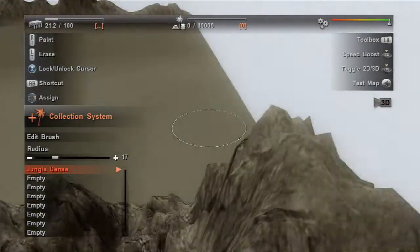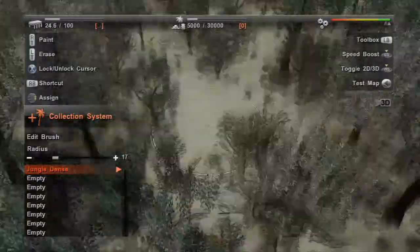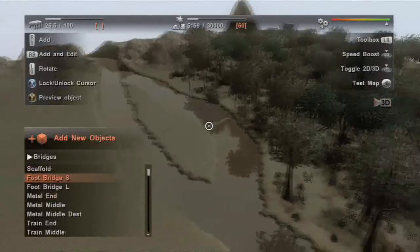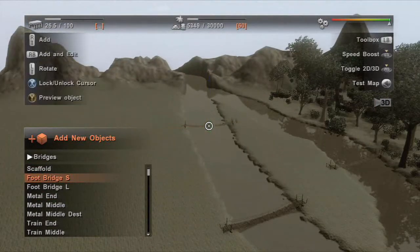Fill in the landscape with vegetation. Make the jungle as light or as dense as you want. There's an impressive choice of bridges, too. Rotate and place them exactly where you want.